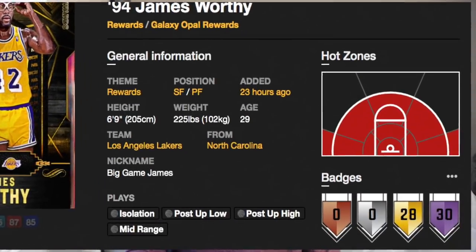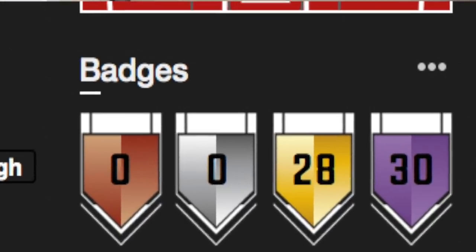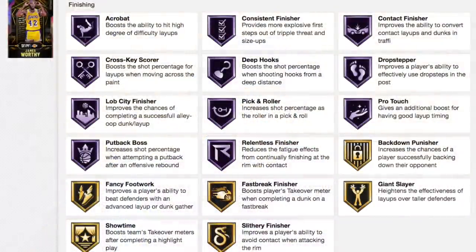When it comes to the badge count, 2K gave him a grand total of 58 badges — 30 of them being Hall of Fame and 28 being gold. Taking a look at the finishing badges, 2K gave him a total of 11 Hall of Fame finishing and 6 gold finishing badges.